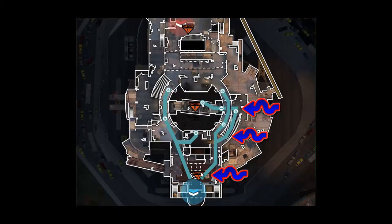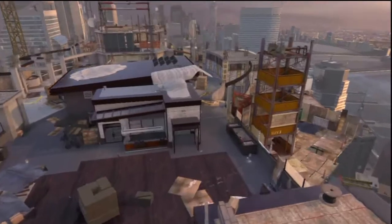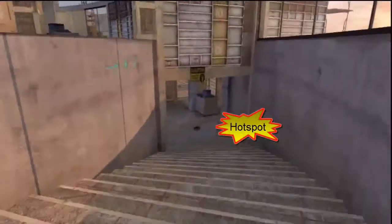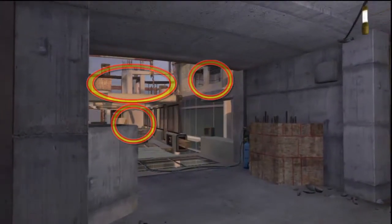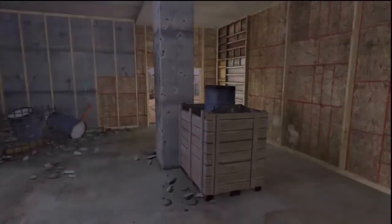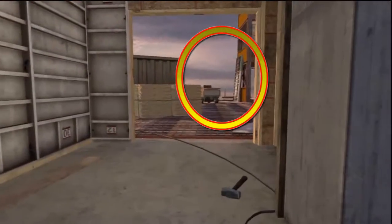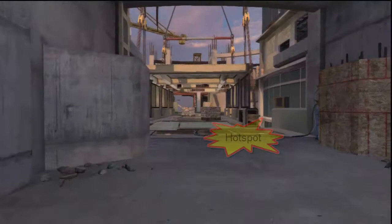That was the C objective way of going to things. Now this is going from A to B — starting at the A objective. As you can see right down here, you can pretty much sit right in the staircase and shoot people down here. But if you go down into this little tunnel, whatever you want to call it, you're pretty much dead meat. So watch out for that. There are so many spots to come from — you can get flanked, you can get shot in front of, behind, just about anywhere.